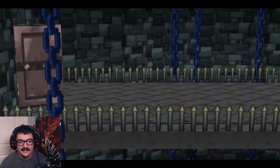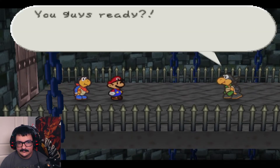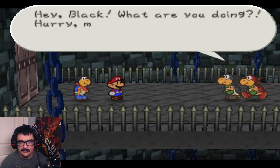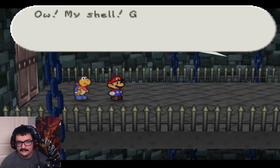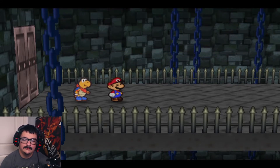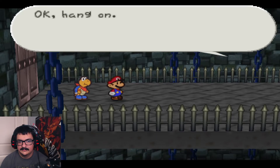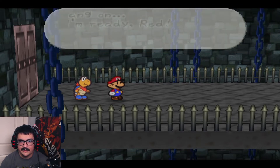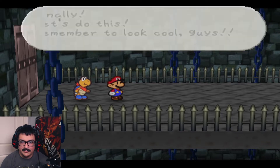Man, Mario, I see your ass hiding back there. You guys ready? Hey Black, what are you doing? Hurry man, shake a leg. Ow, my shell, get off. Wait, wait a minute. Oh, for the love of — what are you doing Yellow? That doesn't look cool at all. Okay hang on — okay I'm ready. Fine, let's do this. Remember to look cool, guys.